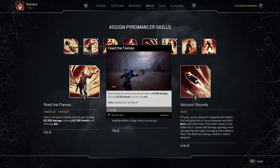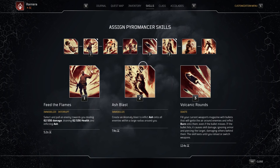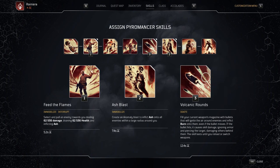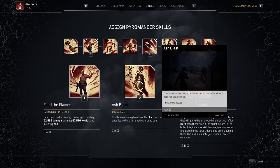Feed the Flames is here to increase survivability a little bit, give us back ammo thanks to our mods, and increase our weapon damage thanks to our perks. Ash Blast is the best ground control and DPS tool — it has very good cooldown now that we have better cooldown reduction, and it can halt enemies for a long time, increasing survivability, damage output, and debuffing the enemies. These are the best options for a beginning firepower build and the easiest to use.